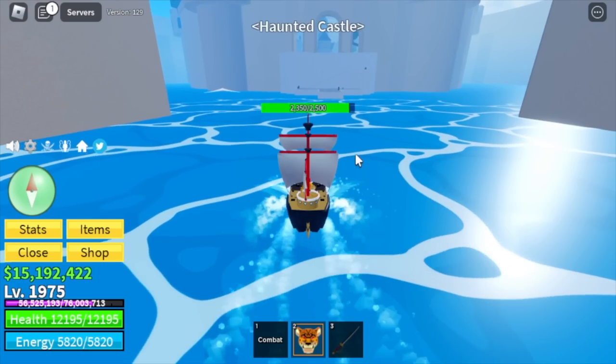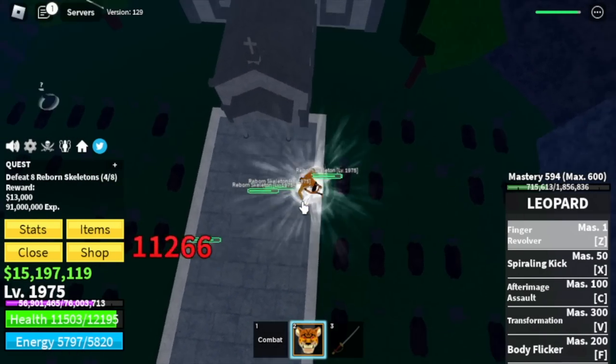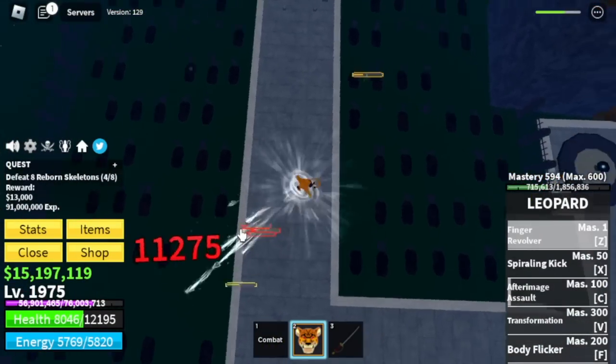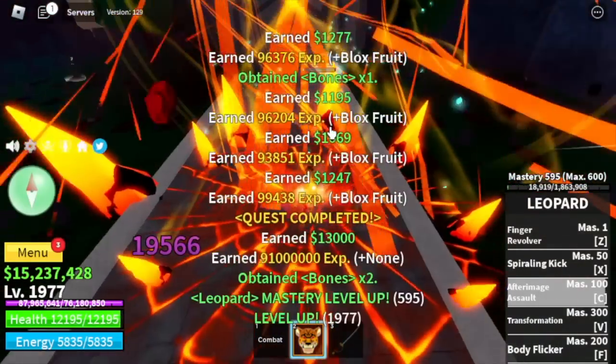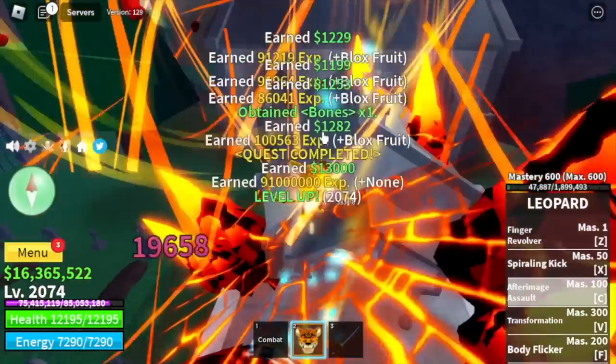At level 1,975, next island is the Haunted Castle. Our only target is the Rorn Skeletons — they're very easy to defeat. Same concept as the Fishman captains: they're near the quest giver, easy to defeat, and they spawn really fast.